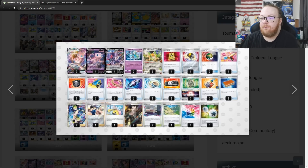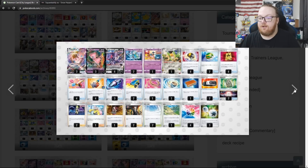Then we've got Mew VMAX in top 8 with a Squawkabilly EX of their own. This is the Fusion Strike variant with Alessa Sparkle and Meloetta. They're also playing an Iono instead of what would probably typically be a Roxanne, and no Path to the Peaks. Then we've got a more typical list with Path to the Peaks, Roxanne, but also an Iono — the Fusion Strike build with Meloetta and also a Deoxys.